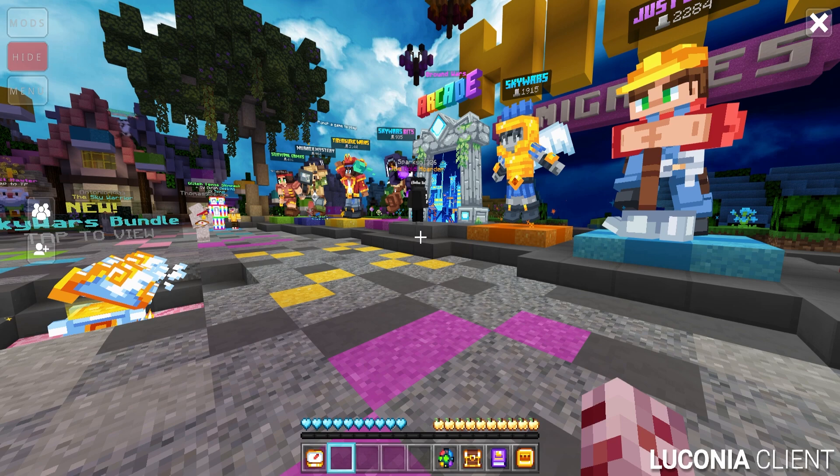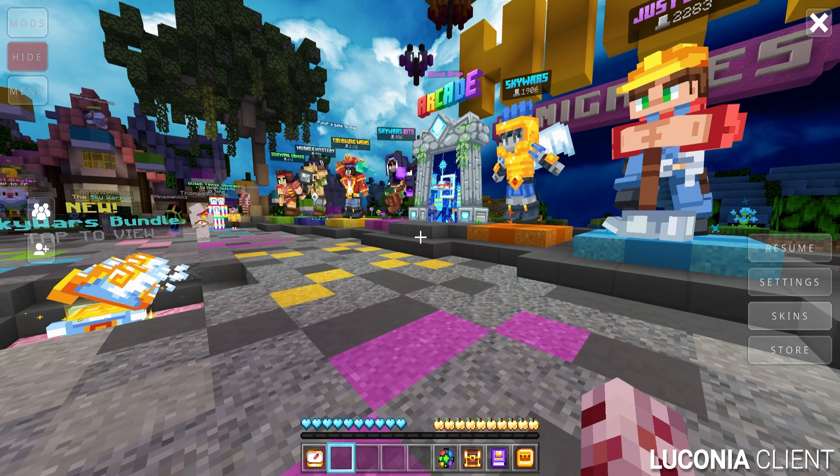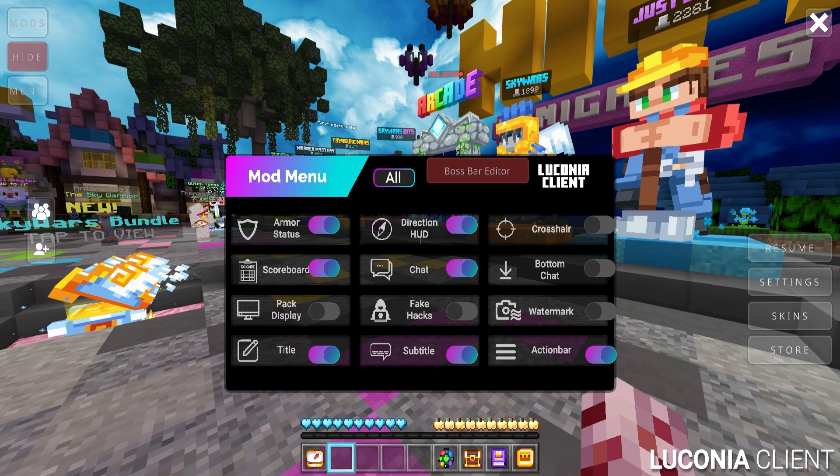If we click on that bad boy right here and click on Menu — look at that, that is so aesthetically pleasing to look at. I absolutely love it. We go to settings here — just your regular settings — but we go to Mods right here. This is where the juicy part is, this is what you came here for.